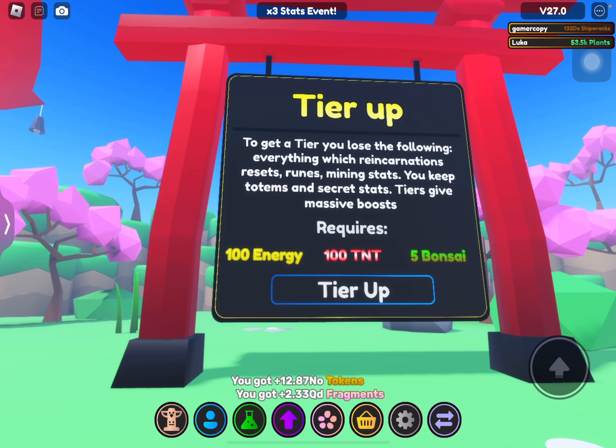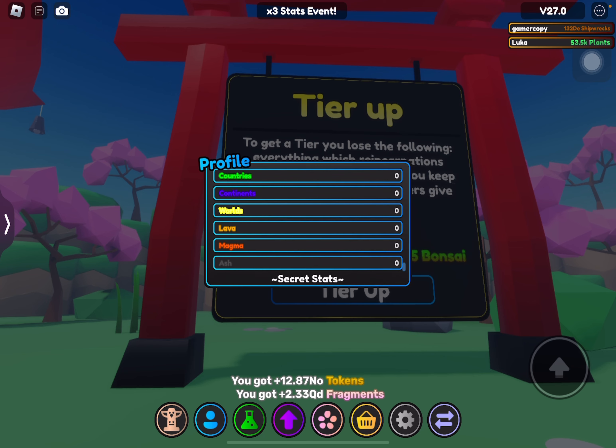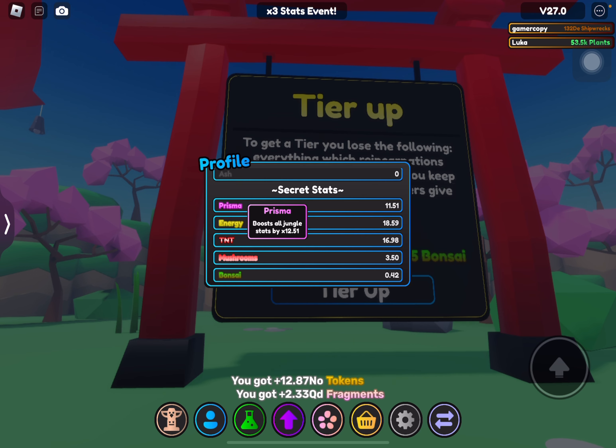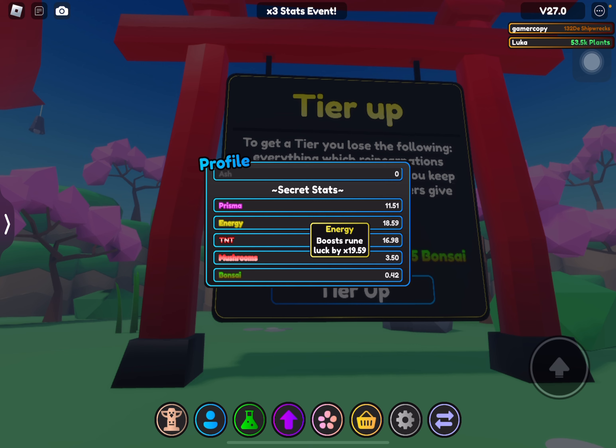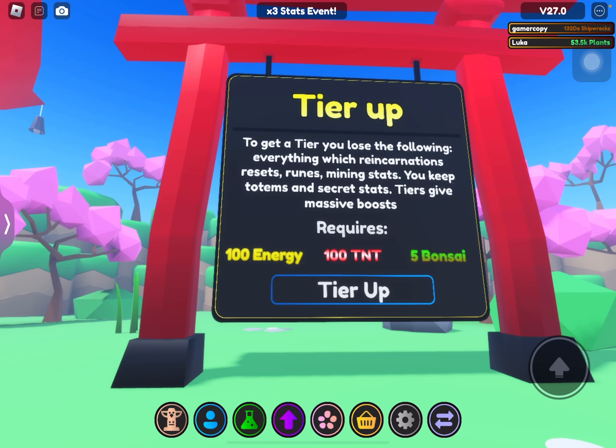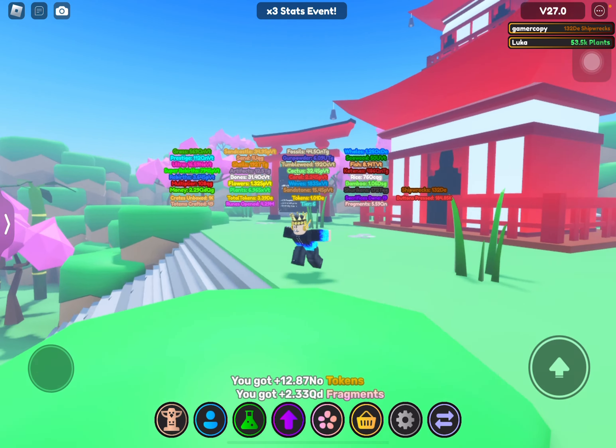For my tier up we need five bonsai, 100 TNT, and 100 energy. Now let me tell you what each item actually does: if you hover over the text you can see that prisma boosts all jungle stats by however many you have; same as energy but that's only for luck runes; TNT is for damage and ores; mushroom is for all spawn stats; and bonsai is for all luck for crates mainly. Anyway, thank you so much for watching - see you guys next time!